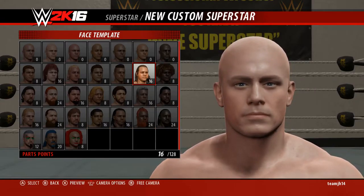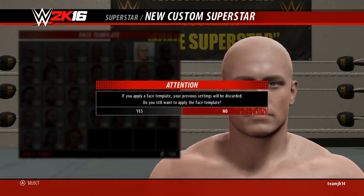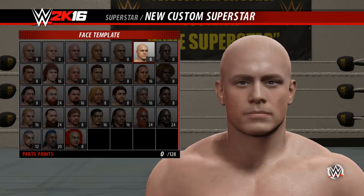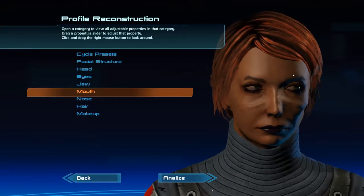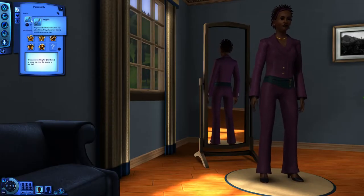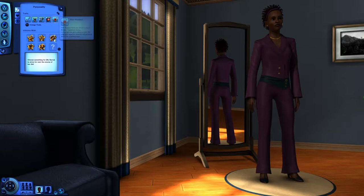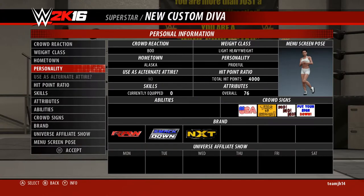Before we get into the thick of it, though, I want to make an important distinction between avatars and characters. These definitions are not all-inclusive, but they will be sufficient for this video. Avatars are the on-screen representation of the player. Characters are the on-screen representation, plus their narrative, gear, etc. I'll cover further character creation systems like classes and swag in another video.